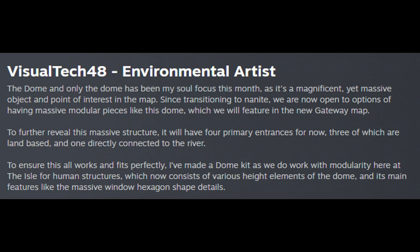Environmental Artist: The Dome — and only the Dome — has been my sole focus this month, as it's a magnificent yet massive object and point of interest in the map. Since transitioning to Nanite, we are now open to options of having massive modular pieces like this dome, which we will feature in the new Gainway map. It will have 4 primary entrances — 3 land-based and one directly connected to the river. I've made a dome kit using modularity, which now consists of various height elements and its main features like the massive window hexagon shape details.